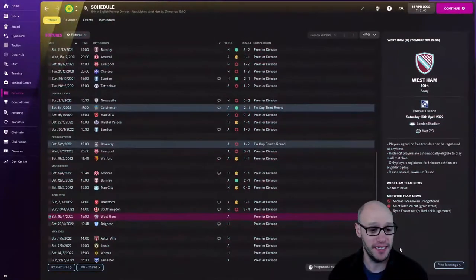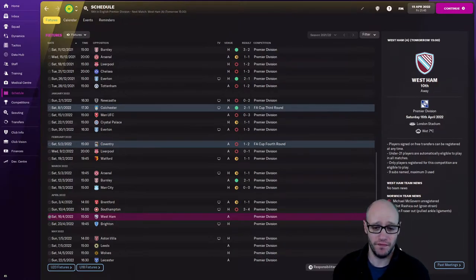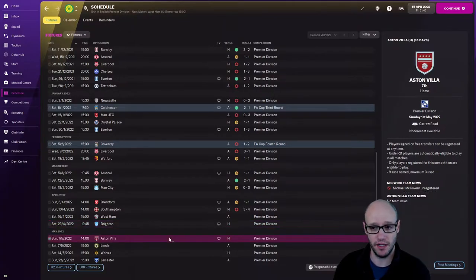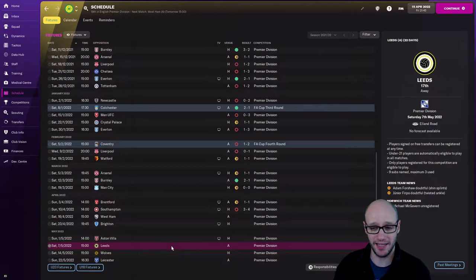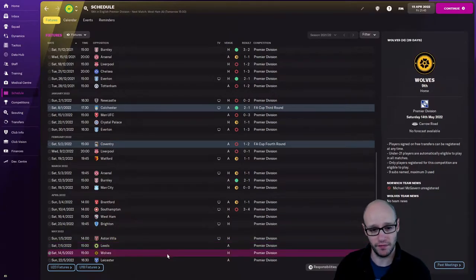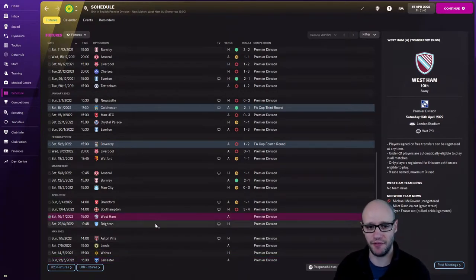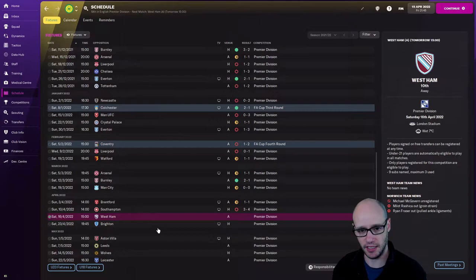Who are we playing next? We've got West Ham away — they're 10th in the league at the moment. Then we're going to play against Brighton at home, they're 14th, that's a must-win. Villa at home, tough. Leeds away — that's a must-win, but I don't know how we're going to win that, they're 9th. Wolves, 13th. Yeah, some tough games — every game in the Premiership is a tough one.